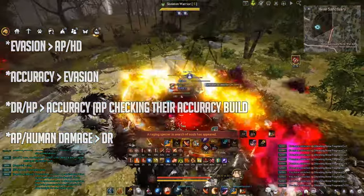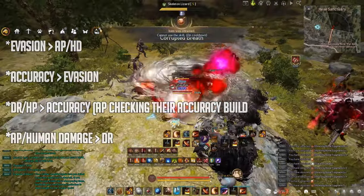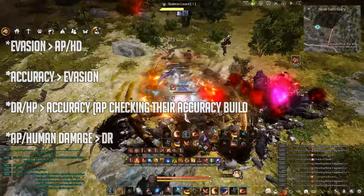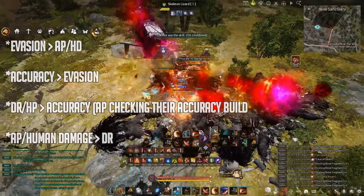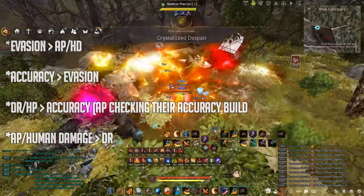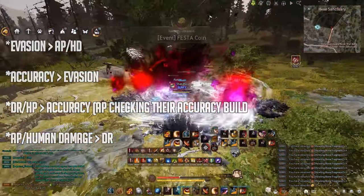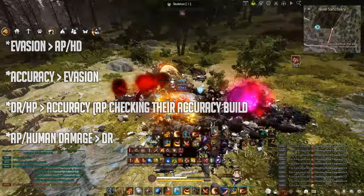AP and human damage will be better than DR when you're eating up someone's low defensive stats — they have no evasion, so you're overwhelming the fact that they don't have a proper defensive stat. Typically, if someone can stack a lot of evasion, evasion ends up being the tankier defensive stat versus DR, but not in all cases — it actually depends on your class.